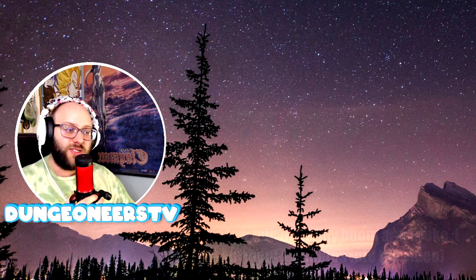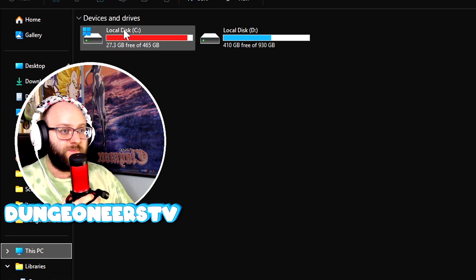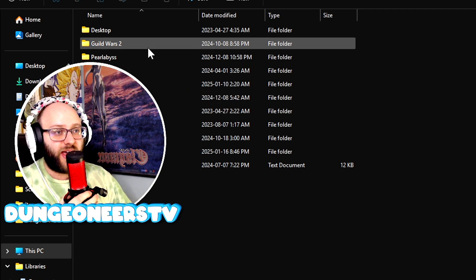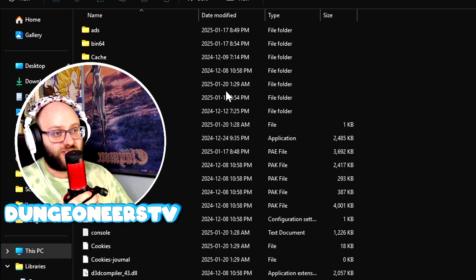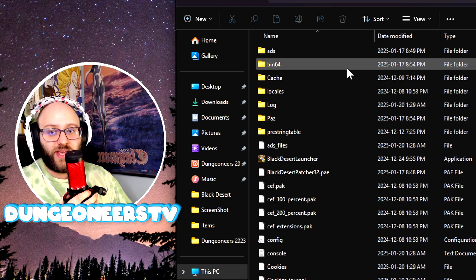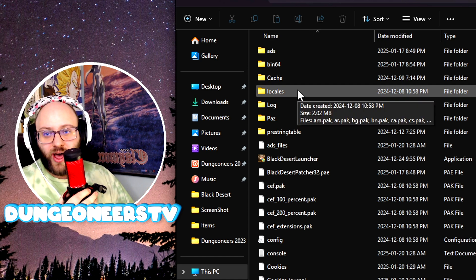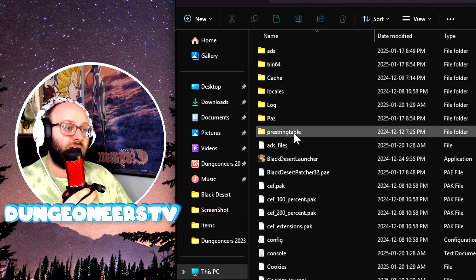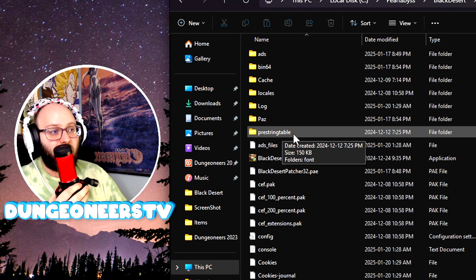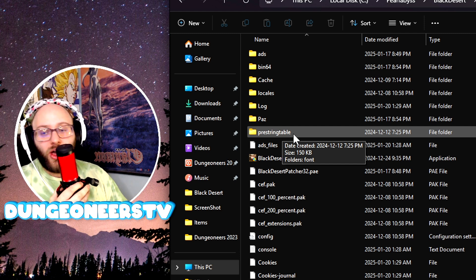The first thing you're going to do is open up your file explorer. Go to your PC, open up wherever you have Black Desert installed. I have mine on my C drive. Open up the Pearl Abyss folder and the Black Desert folder. What you're looking for is to make sure that you are in the same folder that has your bin64, your cache, your locales, all these types of folders. You're going to make a brand new folder called PreStringTable — P-R-E-S-T-R-I-N-G-T-A-B-L-E — all lowercase.